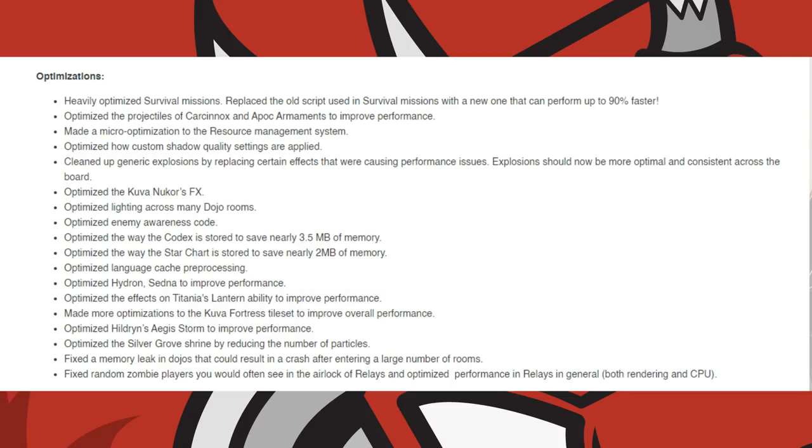They optimized the way the star chart is stored to save nearly 2MB of memory, language cache pre-processing, Hydron on Sedna, Hildren's Aegis Storm, and the effects on Titania's Lantern ability to improve performance. They also optimized the Silvergrove Shrine by reducing the number of particles.